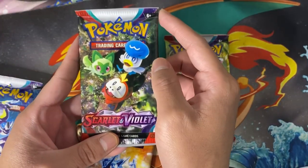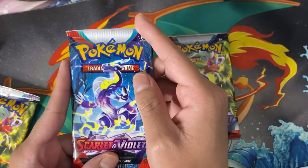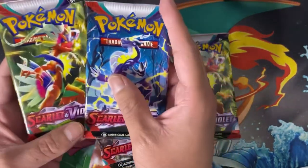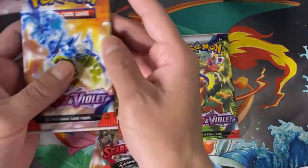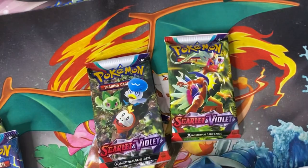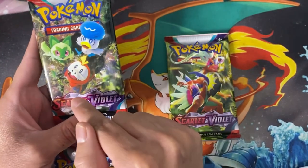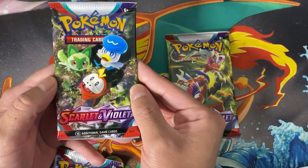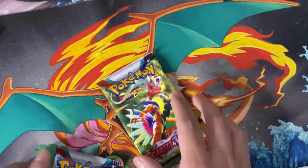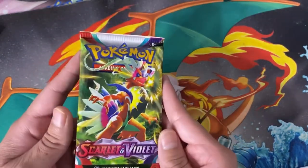We've got all three starters here. Honestly, I'm an OG Pokémon lover — Kanto and Johto. Forgive me if I don't know some of the newer Pokémon names. I know that's Quaxly, Fuecoco, and unfortunately I don't know the name of the grass type. Anyway, let's go ahead and crack this pack open and see if we can get first pack magic!